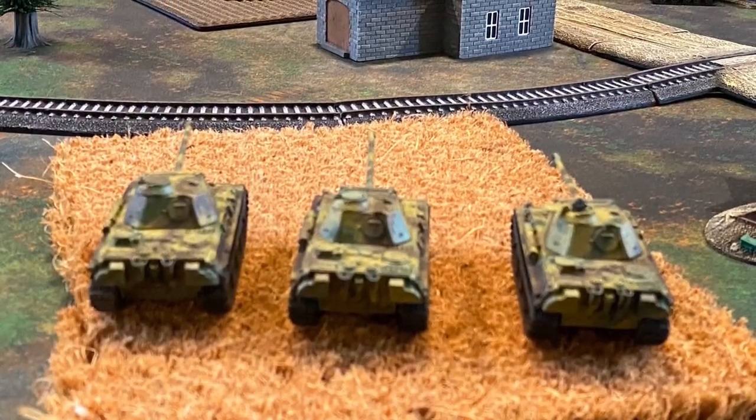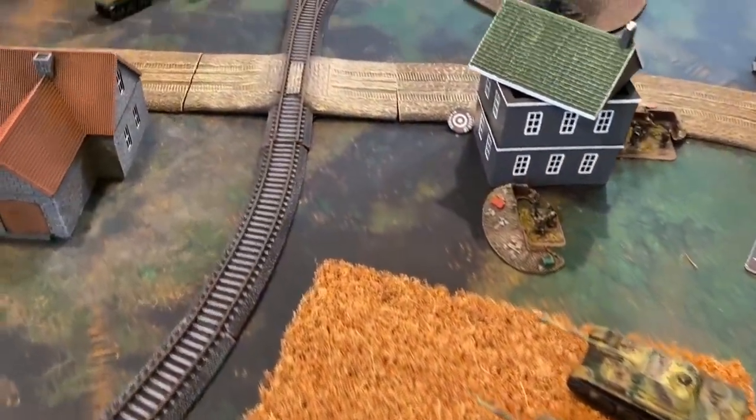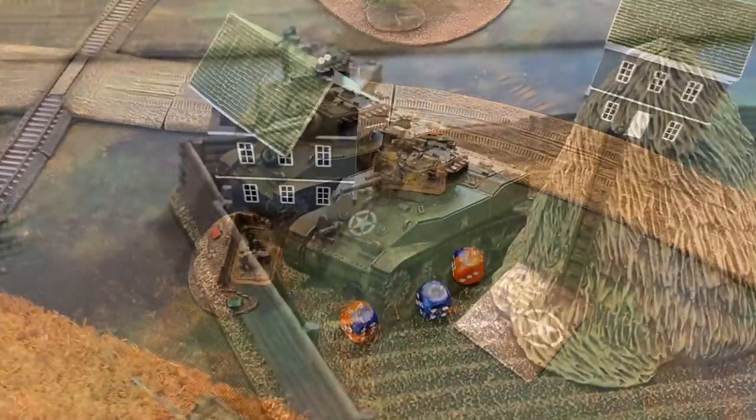In the center of the board, the three newly arrived Panther tanks take shots at their moving rate of fire, targeting the Stuarts. At long range, needing fives to hit the easiest target, all of them miss.